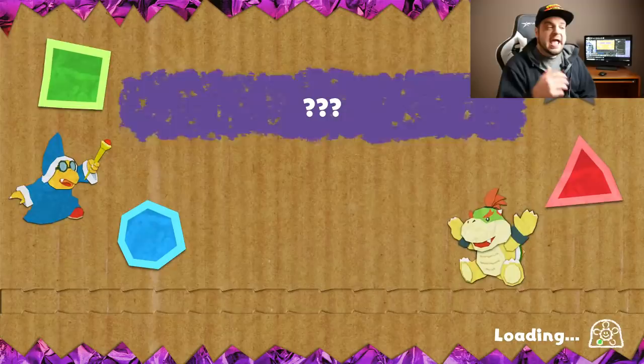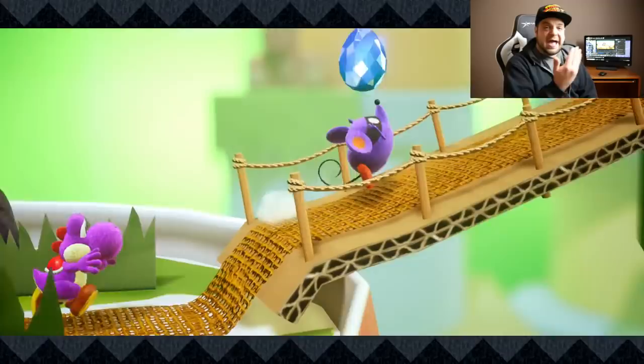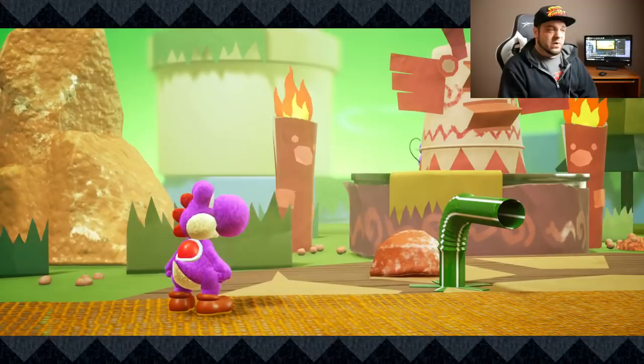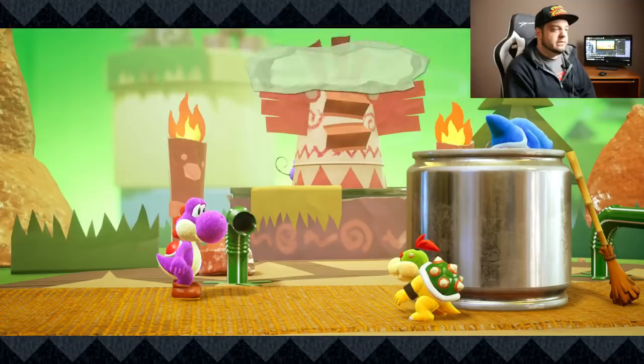It's a really fun game in terms of the level variety, level design, and what you do within the levels. It almost has a Bug on the Sega Saturn feel where you can walk back and forth, going into the background, in front of the background — it's a mechanic you don't really see in many games. And right now we have a boss battle going on. Did one of those gems really wind up here? They've spotted me and my purple Yoshi.